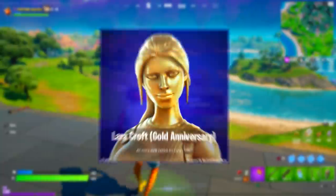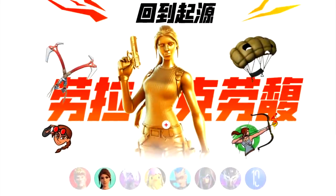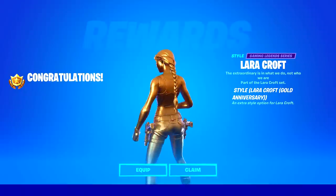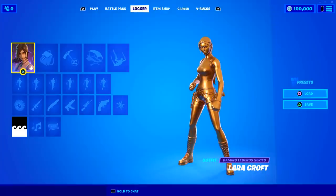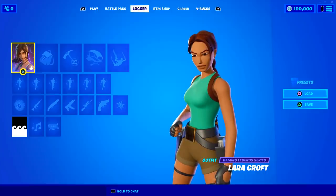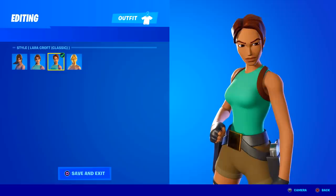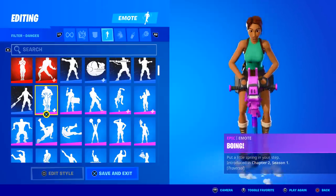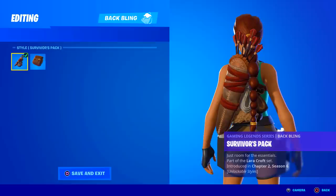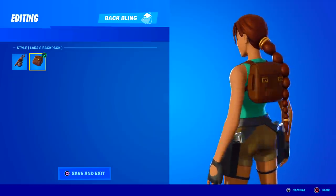We also have some sad news: the Golden Anniversary edit style for Lara Croft has most likely been cancelled. This edit style was teased on the Chinese Fortnite website and was even added to the game files. However, it looks like this golden edit style won't be making its way to the game anymore. The classic edit style is still here — for completing a total of 31 epic or purple quests, you will unlock the classic Lara Croft edit style, based on her original graphics from over 25 years ago. Did you know the Survivor's Packback Back Bling actually has a secret variant that matches perfectly with this classic skin edit style?